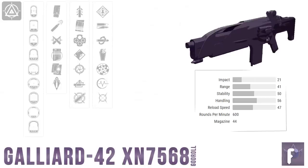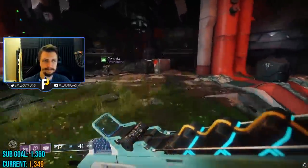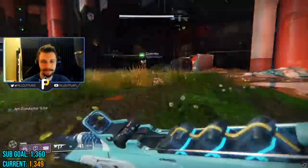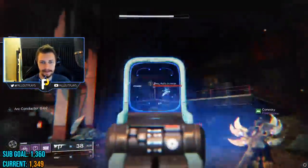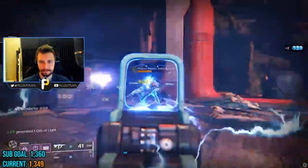Kicking things off, we have the Galliard — not the regular Galliard from the collections. This is the Galliard-42XN7568, the Black Armory version of the weapon. It's a 600 RPM energy auto rifle, and every auto rifle I'm going over today is a 600 RPM auto. That is the current best archetype in PvP due to their optimal time to kill. And on that note, the Galliard shreds.